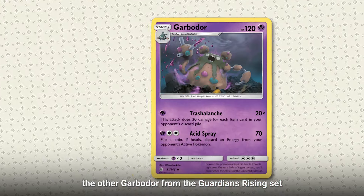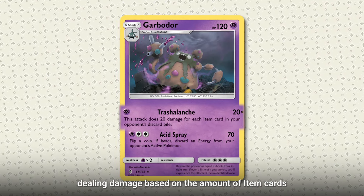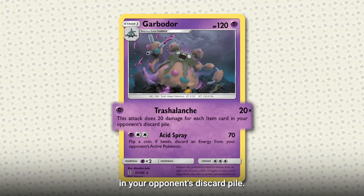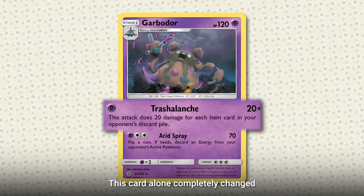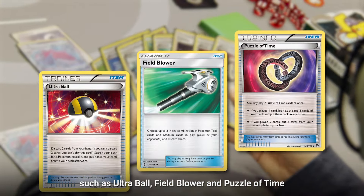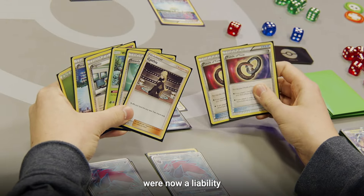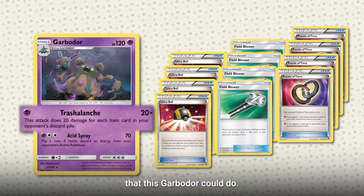Next, the other Garbodor from the Guardian's Rising set with a powerful Trash Elench attack, dealing damage based on the amount of item cards in your opponent's discard pile. This card alone completely changed how trainers built their decks and played the game, as many powerful item cards such as Ultraball, Fieldblower, and Puzzle of Time that were played back then were now a liability and would increase the damage that this Garbodor could do.